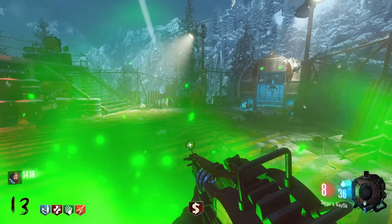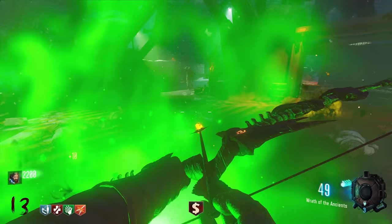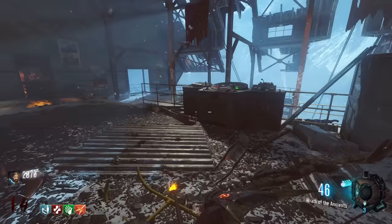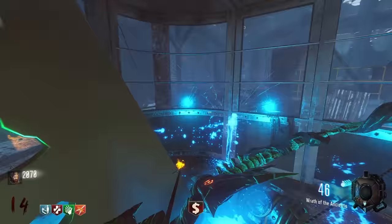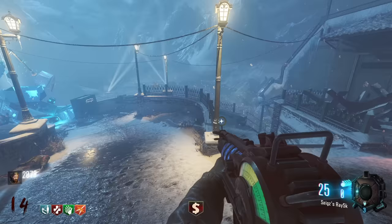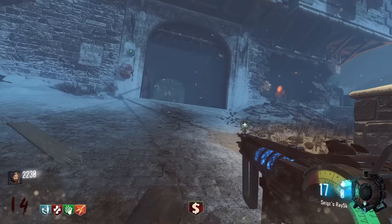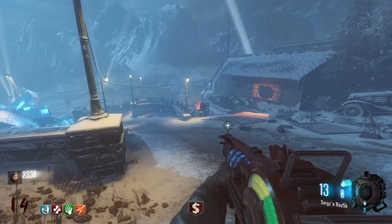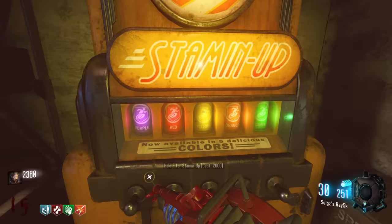Unfortunately it's not a great way of getting points — that's the only problem. Also running a little low on ammo; hopefully a max ammo soon. I think we'll get a dog round in a couple of rounds. There's still a perk limit even on this mod sadly. Oh, we've got dogs now. Ray 5K versus the dogs — one shot each, they just don't stand a chance. Last one — done. Now we just need 5,000 points to Pack-a-Punch this and see what it's like.